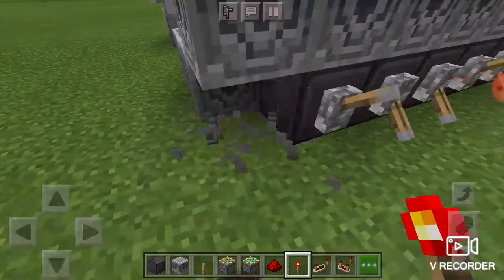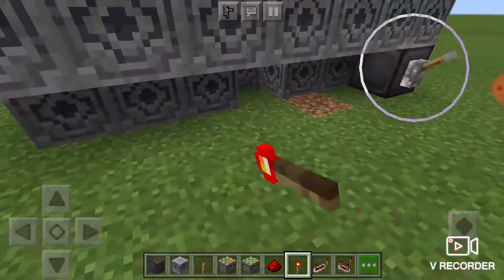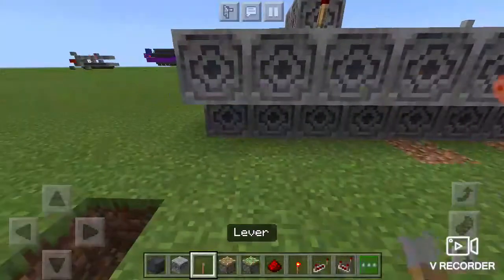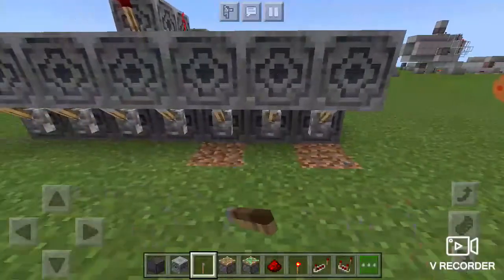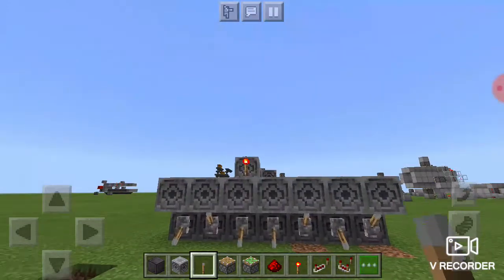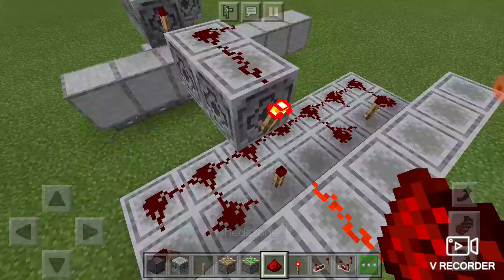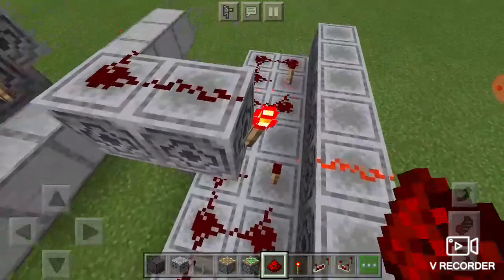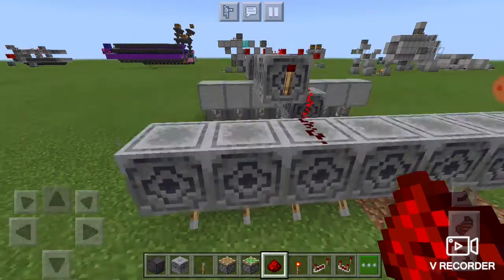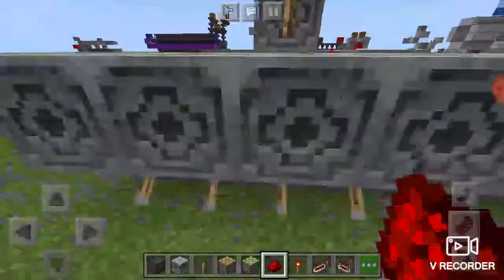You're going to place the levers on the blocks that have the torches on them. If I get the combo correct it should turn on, and you're going to connect it up to whatever you would like. But if you get the combo incorrect, it flicks off the torch. Do whatever you would like.